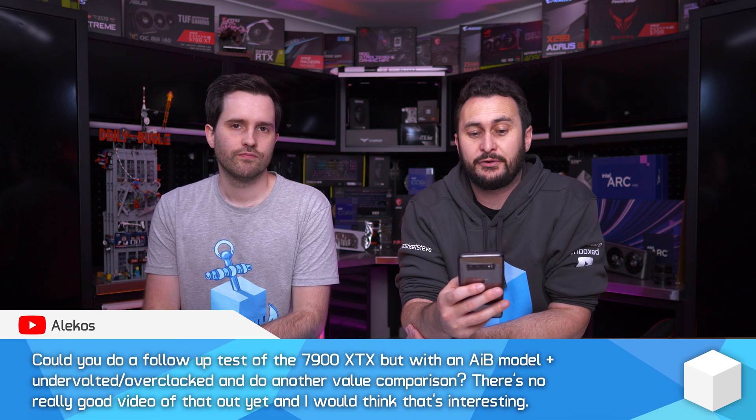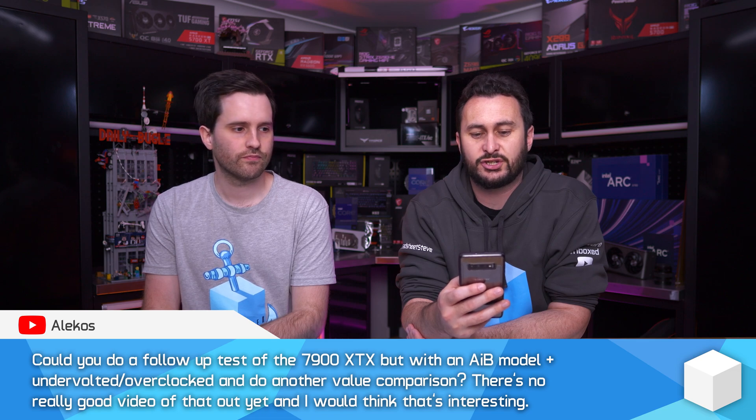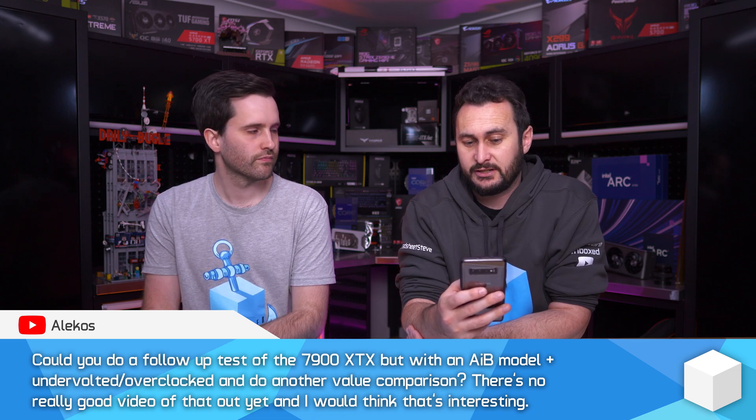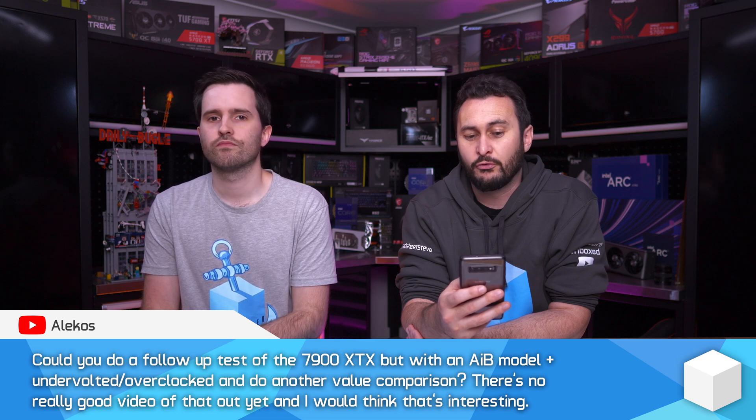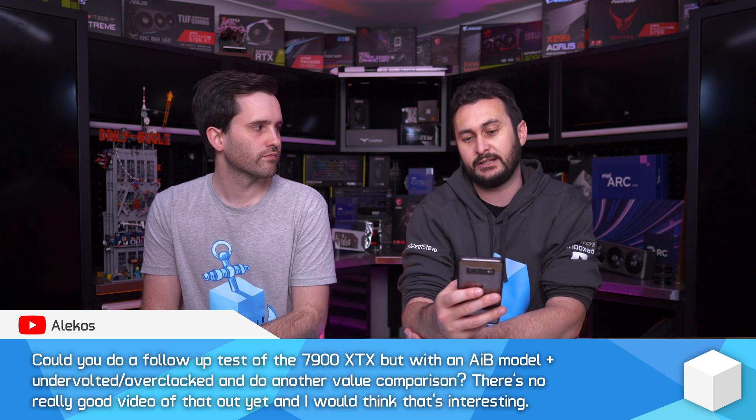Could you do a follow-up test of the 7900 XTX but with an AIB model, undervolted and overclocked, and do another value comparison? There's no really good video of that out yet. You'd sort of want to do the same thing with an RTX 4080 to get an apples-to-apples overclocked comparison, but then it's an apples-to-apples comparison of a sample size of one. So if you get a particularly good Radeon card and a really bad GeForce card, it's probably a bit skewed.